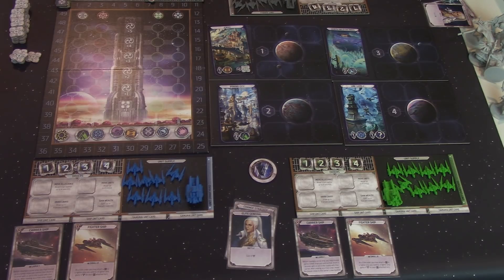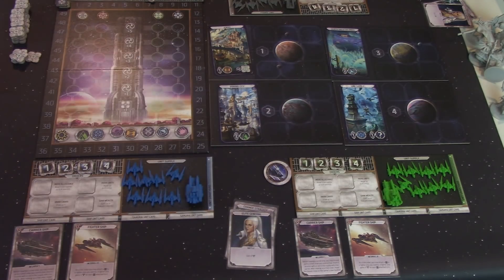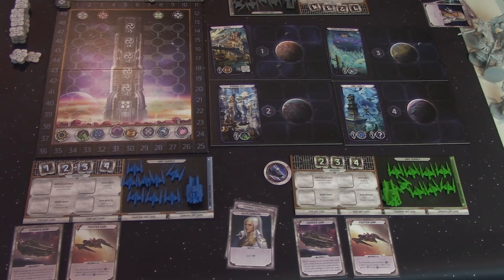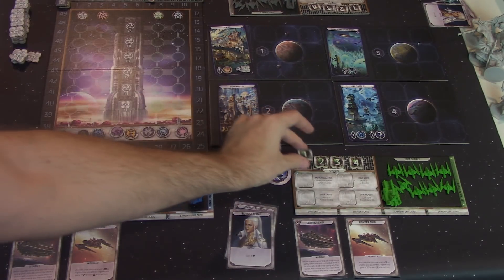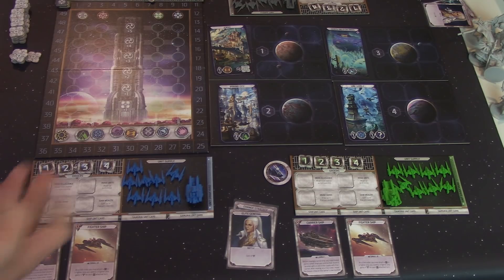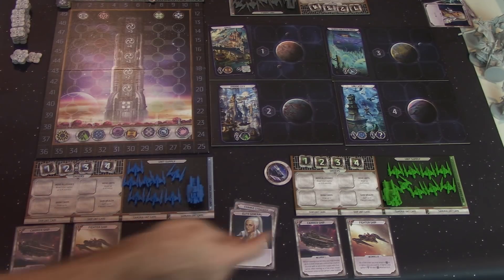Let's talk about the player turn order. You're going to have a first player token — we'll assign that to green, but you can randomly assign it. You're going to notice you have four different order tokens numbered 1, 2, 3, and 4. What you might think is: do I have to do 1 first, or does the number I play relate to turn order? But no, these actually just reference the value of the action.